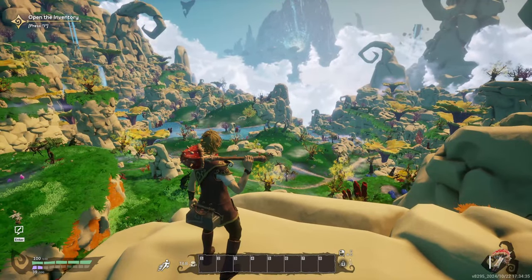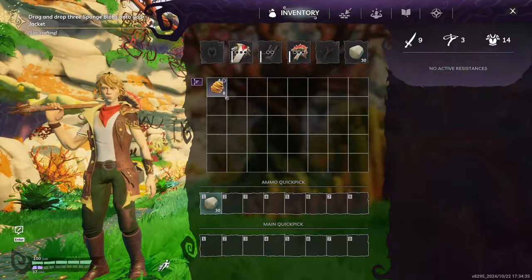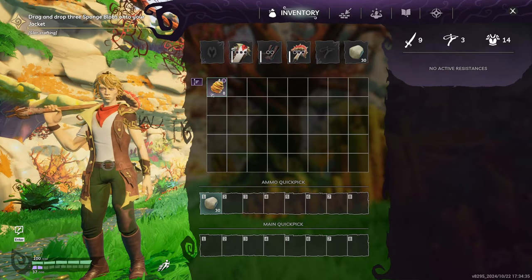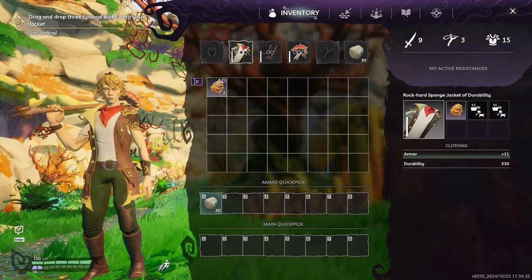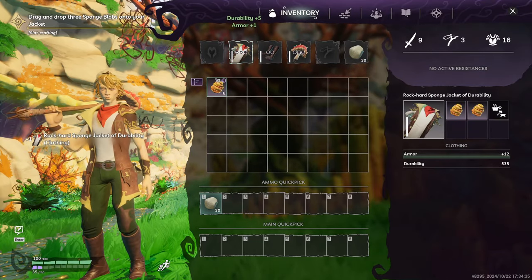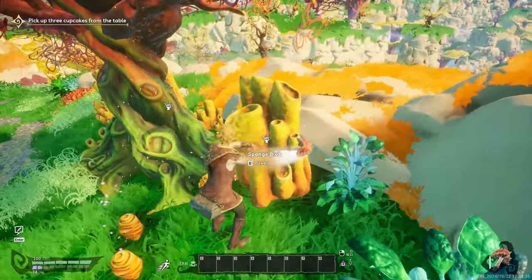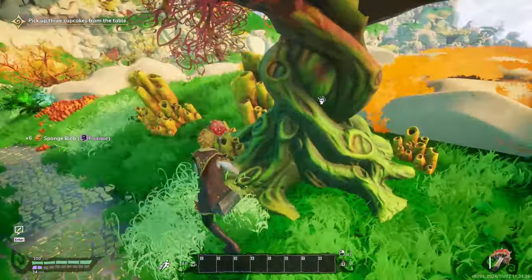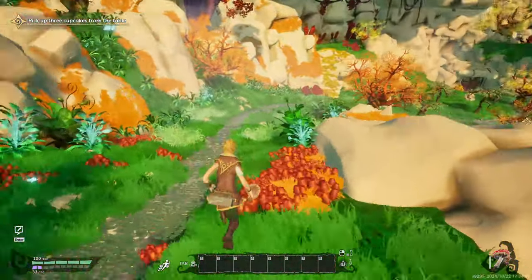It's bloody beautiful - let's do a screenshot. Going into inventory, we're drag-dropping three sponge blobs onto the jacket - the 'rock hard sponge jacket of durability.' I have to grab up all this stuff whenever I'm playing a survivor game. I overfill my inventory - if you ever see me play Return to Moria, you know exactly what I'm talking about.